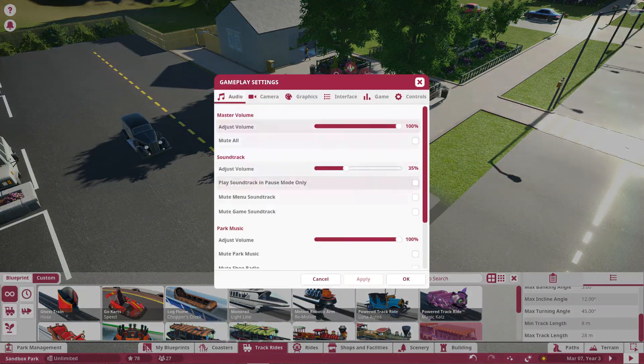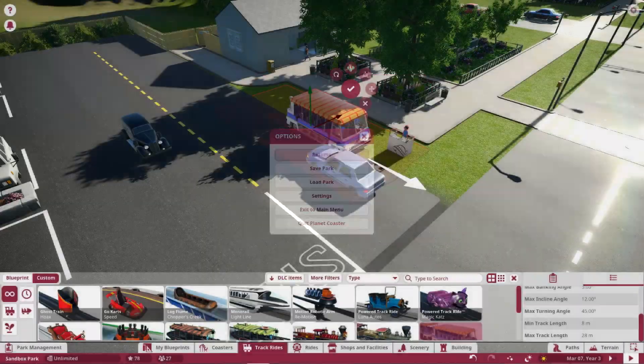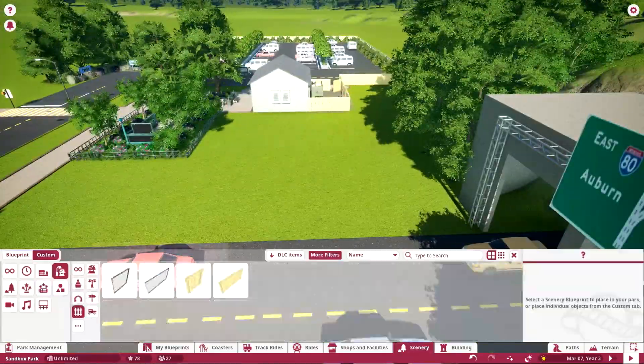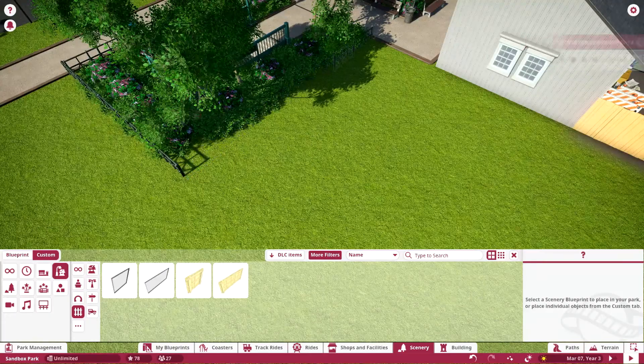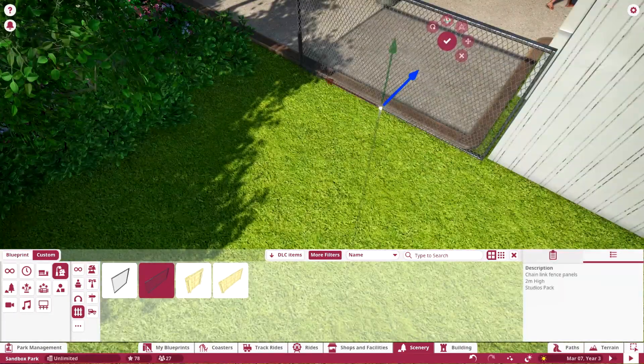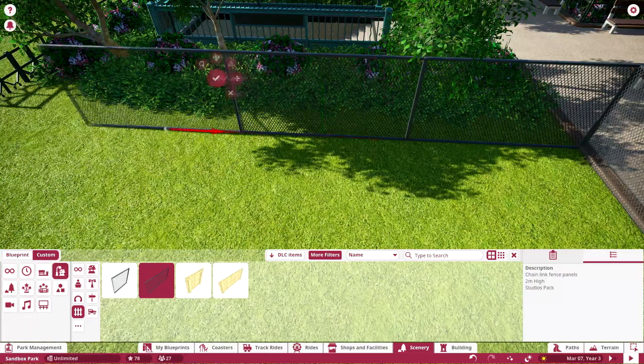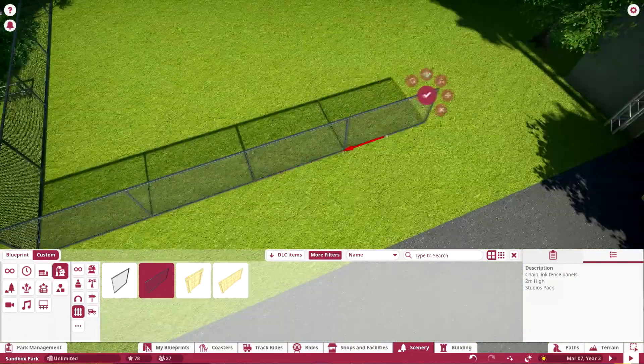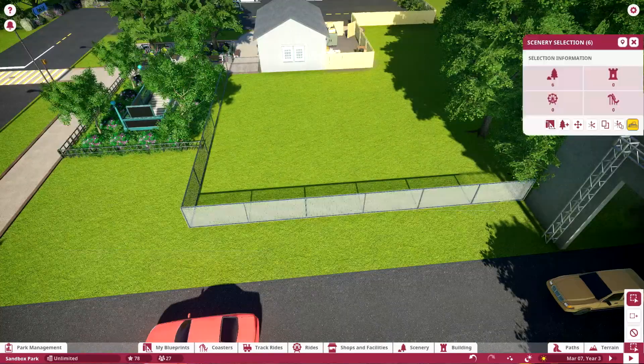I wanted to try and add this car ride from the Studios Pack because I've seen people use it as a transport ride, but I put the paths in first and it won't sit on the paths, so I couldn't get it to work. I was not about to rip everything out — maybe if I decide I need to do it in the future I will, but as of right now I just went without it.